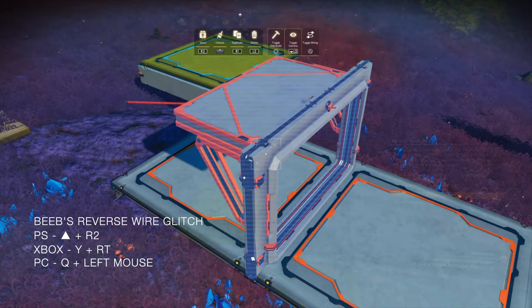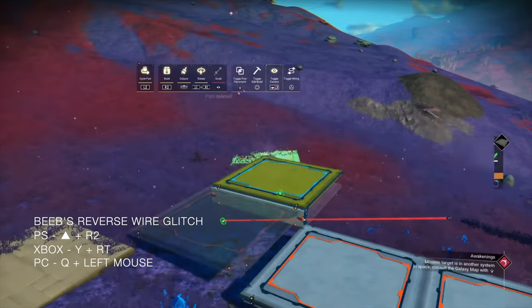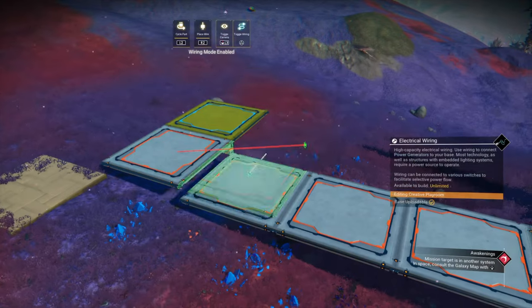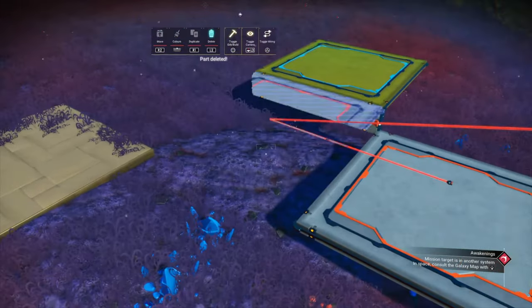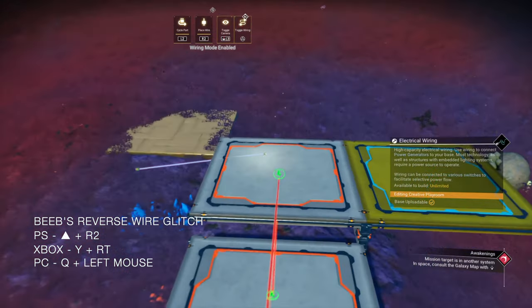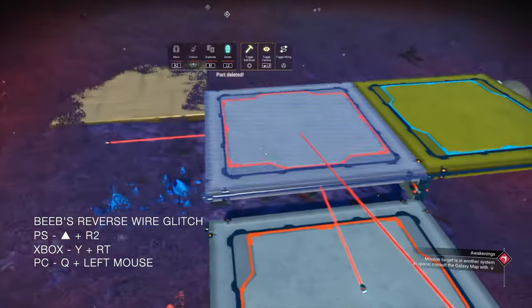Now let's do some of the setup for the other side. Place a floor panel and then reverse wire glitch to that end of the angled wire. And then the important bit for this side — reverse wire glitch from the side closest to you to the centre of that wire. Delete the scaffolding.